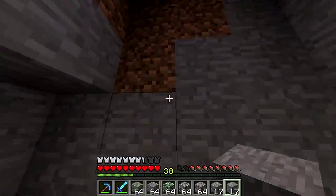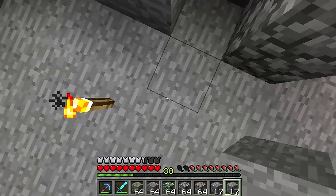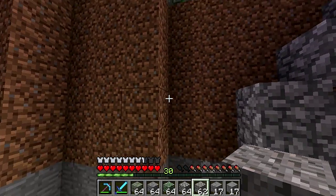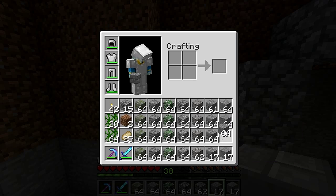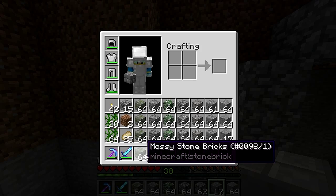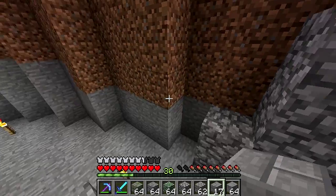First I'm gonna dig that out — not really because I'm gonna use it for anything right now, but just to dig it out. I have this assortment of blocks: normal stone, stone bricks, gravel, cobble, moss, cracked stone brick, and mossy stone brick. I'm going to use a combination of all those to decorate the walls.